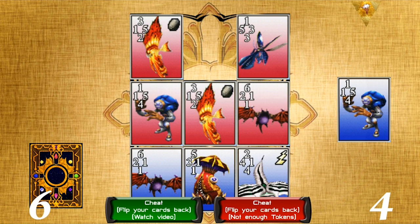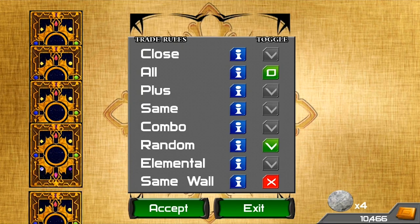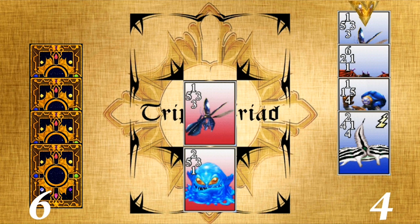In story mode, you can instantly win a battle rather than playing it out by watching an ad. Or in a card battle, you can flip back the cards you originally owned during the later turns by watching an ad. The ads are actually your choice, so you could play this totally free game without ever sitting through an advertisement. And as far as advertisement implementation goes, it's probably the best I've ever seen.